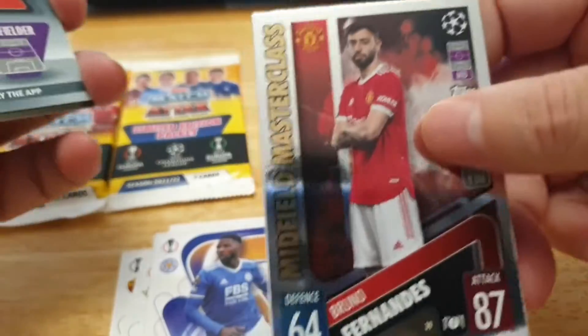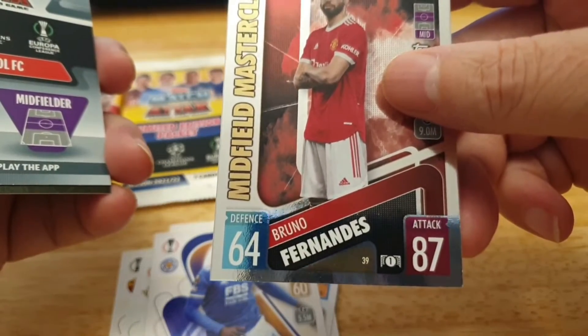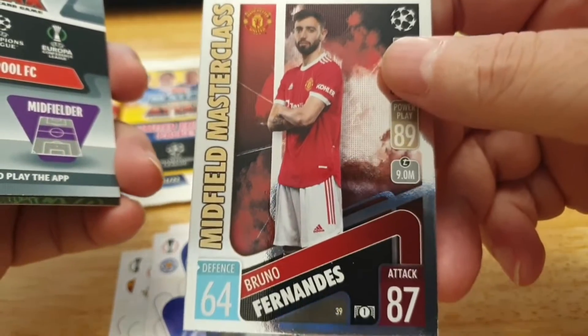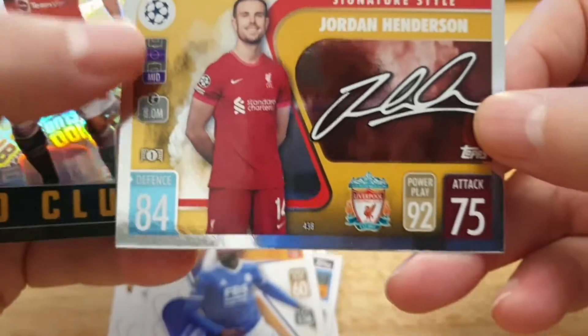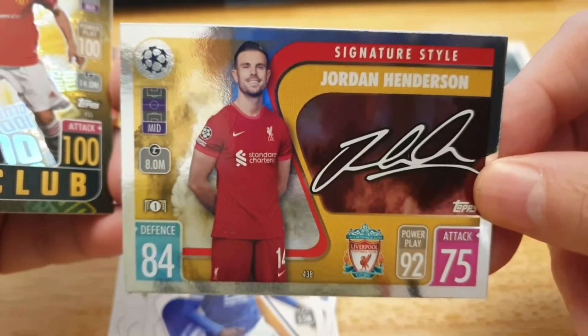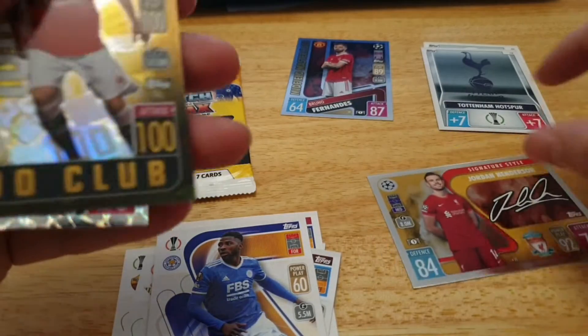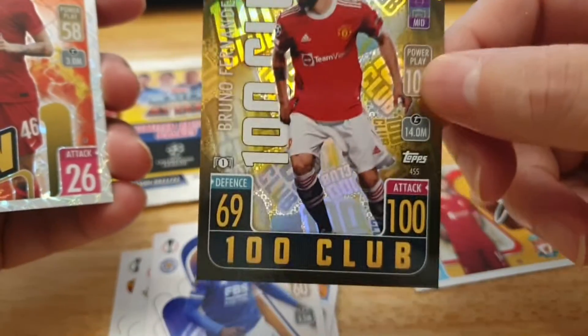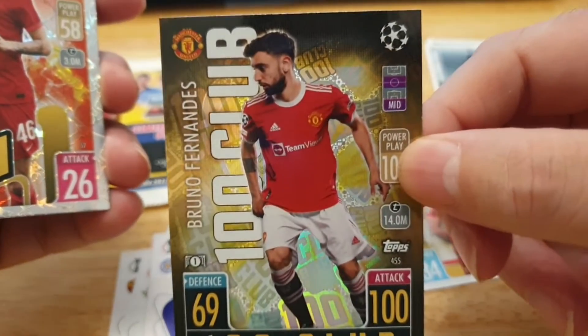We have the inserts — we have the Midfield Masterclass and we have Fernandez, who plays for Man United. Oh, we have a signature card! One of my favourite players — Henderson, Jordan Henderson, Liverpool. Absolutely awesome! And this is one of the rare ones people are going after — the Hundred Club.